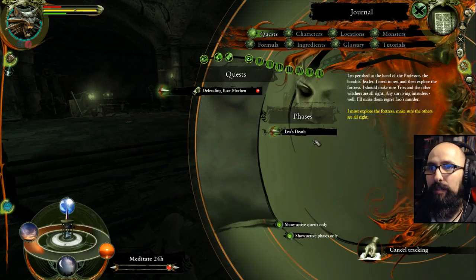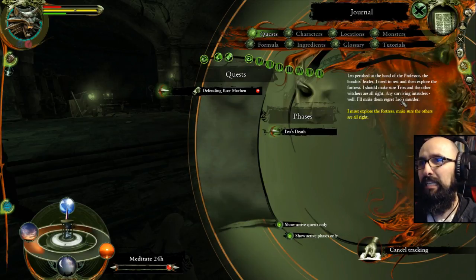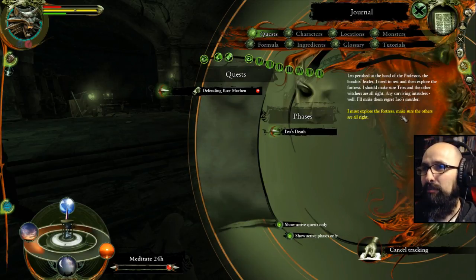Journal — let's check the journal out. I must explore the fortress and make sure the others are alright. Yikes. Leo's death — Leo perished at the hand of the professor, the bandits' leader. I need to rest and then explore the fortress. I should make sure Triss and the other witchers are alright. Any surviving intruders, I'll make them regret Leo's murder.